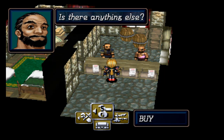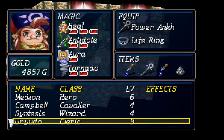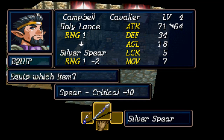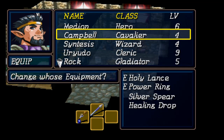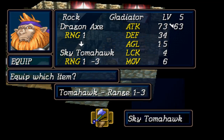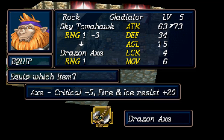That gave me a bit more money, so I was able to craft up a couple more Mithril weapons. We've got Campbell with the Holy Lance, which is really good — it regenerates 3 HP and does a lot of damage. We've also got the Dragon Axe, which has a little bit of crit and some fire and ice resistance. There was a different Mithril Axe for Rock that gives him defense, but he actually has weak elemental protection, so I thought the Dragon Axe might actually be more useful.